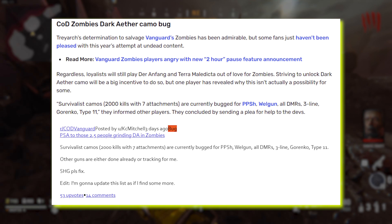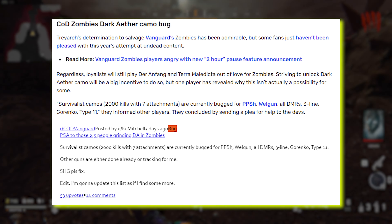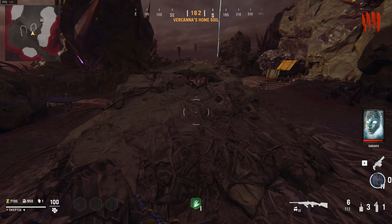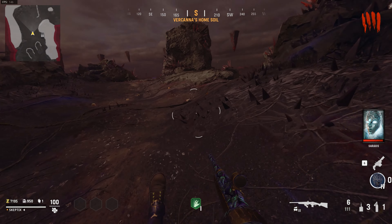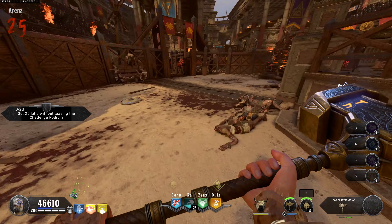Loyalists will still play Deranged and Terra Maledicta out of love for zombies. Striving to unlock Dark Aether camo will be a big incentive to do so, but one player has revealed why this isn't technically possible for some players. The Survivalist camos, which are 2,000 kills with seven attachments, are currently bugged for the PPSH, Wellgun, all DMRs, ThreeLine, Garenko, and the Type 11.